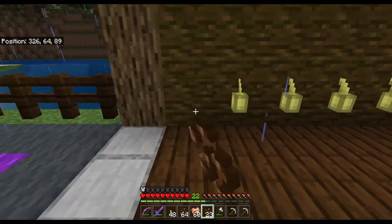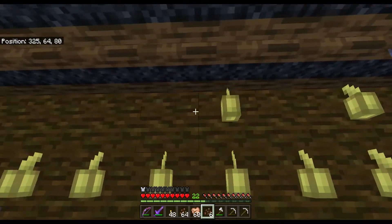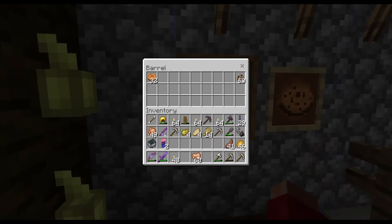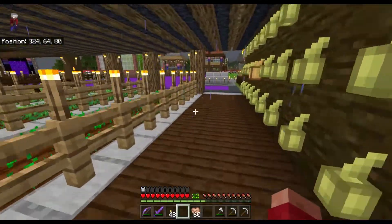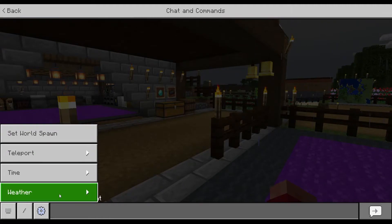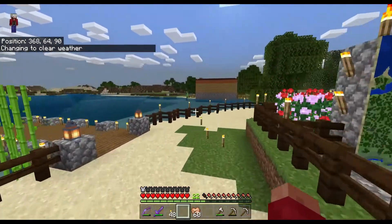All right, now we replant the cocoa beans. Well, is it really considered planting if they're hanging? Wouldn't this be considered rehanging the cocoa beans? I don't really know. I'll throw these in here to be made into cookies later — I already made some cookies, I have 32 cookies right now. All right, we have some melons to go pick. This rain is getting annoying so I'm going to do weather clear — there, clear weather. That's better, now I can see and I don't have to deal with the annoyance of listening to rain the whole time.